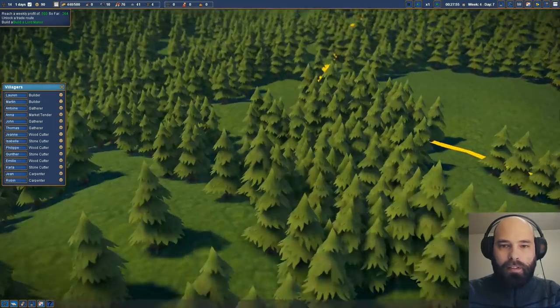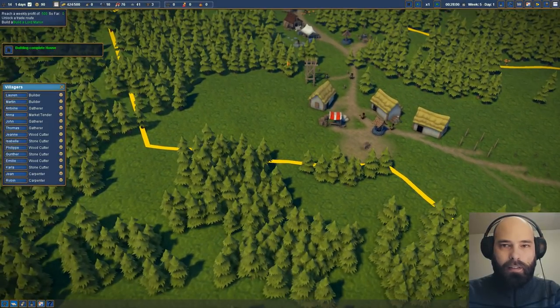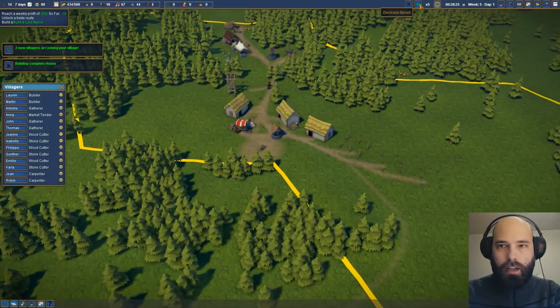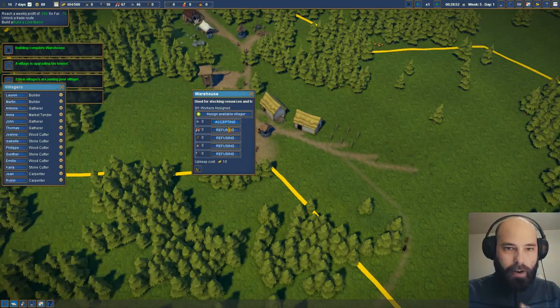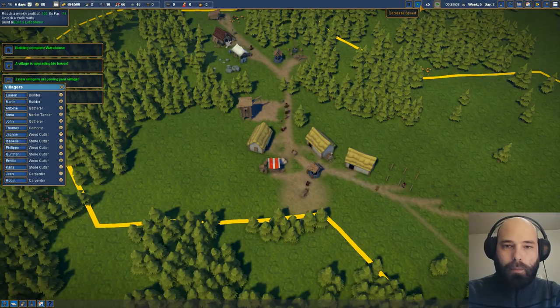Is that the best place? Yeah, this looks like it's a good place for the Lord's Manor — not quite up the full hill, but it's there. Oh! We got two new villagers joining our little village. The villager is building this house. We've completed the warehouse, which is good, which means we can put somebody in the warehouse. The warehouse will accept deliveries of all these different things, just to kind of centralize things a little bit more.